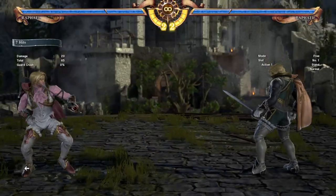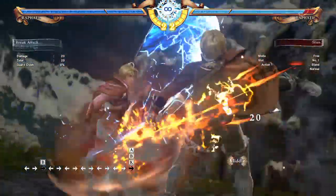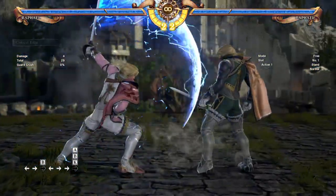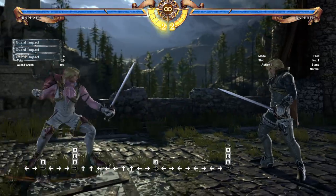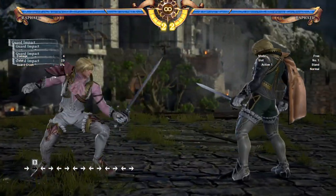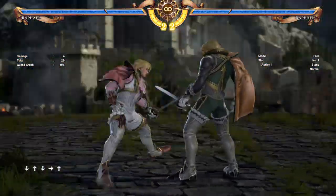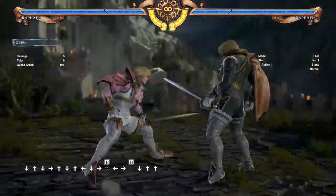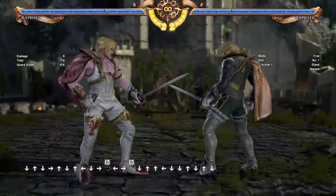Prep CE is another i14 move and it's plus on block. It also has the range of a football field roughly, so that's always nice. This is pretty much your combo ender or hard-read button in prep. Very few Raphaels do this because the resource cost is a lot and sometimes you get nothing off it, so you wasted a whole bar of meter for nothing.